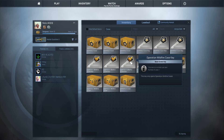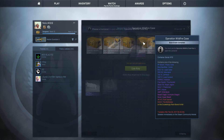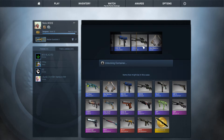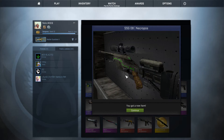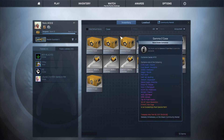Now the fourth one — going to do the Operation Wildfire case. So far nothing good. We got an SSG 08 Necropos. This is kind of like the operator boss skin if you know what I mean.